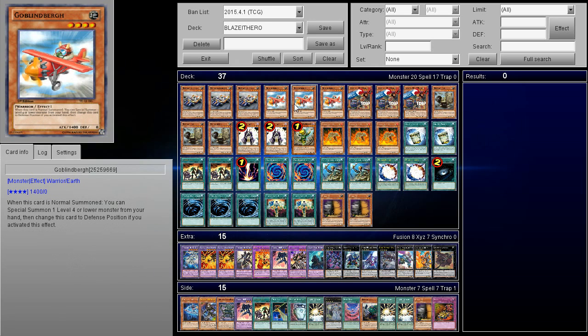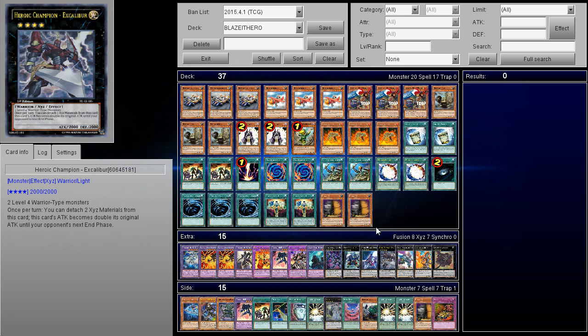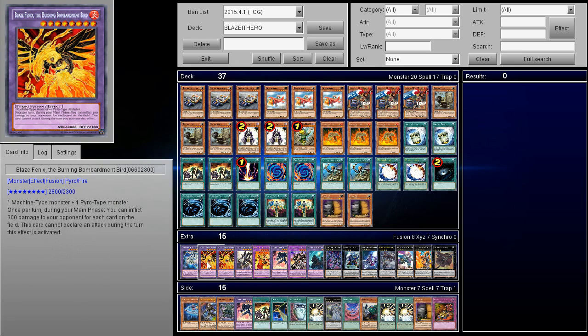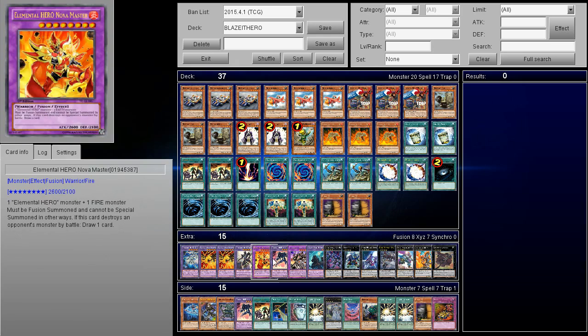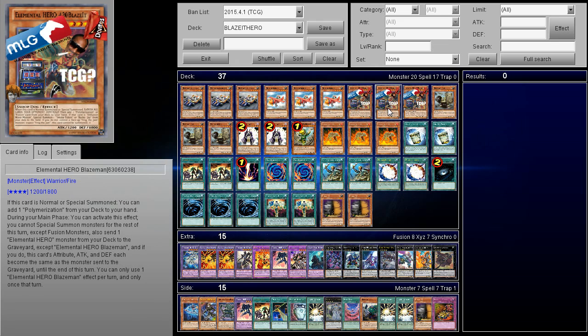Goblin Bird also helps you make other things because it is technically a warrior — it's searchable off of ROTA and you can have access to Excalibur, so it's very nice. Then we're playing three copies of 420 Blaze It. The reason I'm playing multiple copies is that originally I was playing Dark Law, but it kind of just turned into a Dark Law deck and we've already seen that deck before, so I decided to take it out for a while to see how it went. You don't really need Dark Law but it does make the deck nicer.